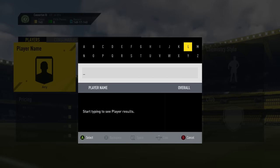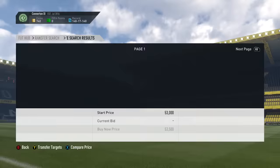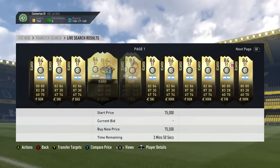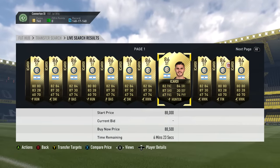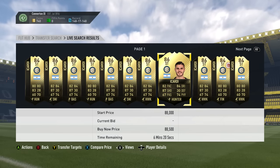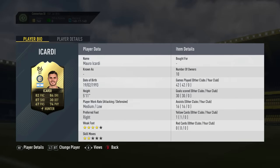The first player we have is going to be Icardi. He's playing very well this season and has some pretty decent cards on FIFA. His highest rated in-form is 86. I think he could get boosted up to maybe an 87, maybe an 88 at a push. Regardless, he's got a very nice card. Only got the two-star skills though, which is a shame.